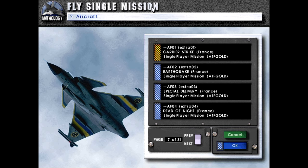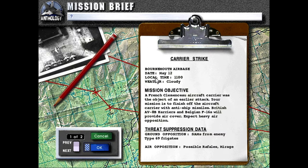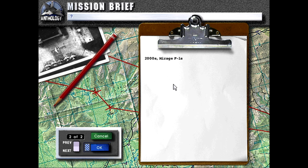Let's see what this is about. Carrier Strike, Lord of Mouth Air Base, date May 12th, local time 1100 hours, weather cloudy. Mission objective: the French Clemenceau aircraft carrier was the object of an earlier attack. Your mission is to finish off the aircraft carrier with anti-ship missiles. British Sea Harriers and Belgian F-16s will provide air cover. Expect heavy air opposition — SAMs from enemy Type 69 frigates, and possible Rafales, Mirage 2000s, and Mirage F-1s.